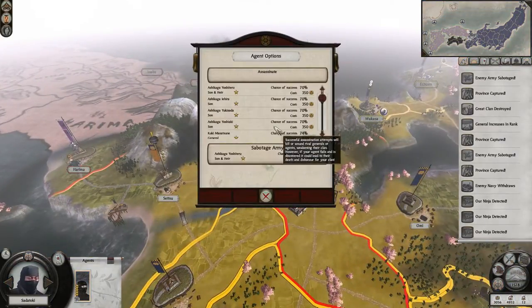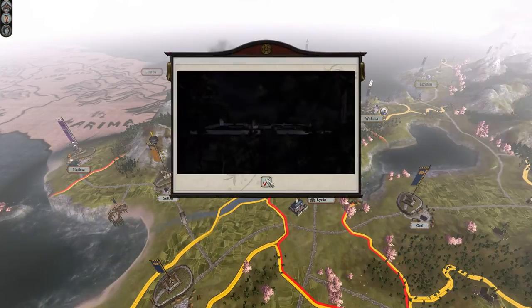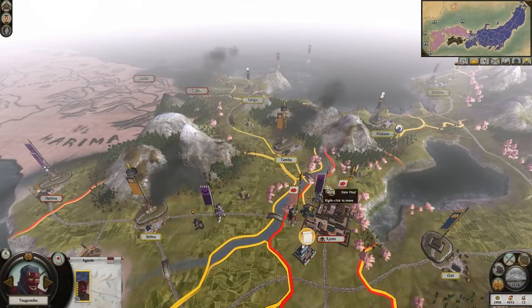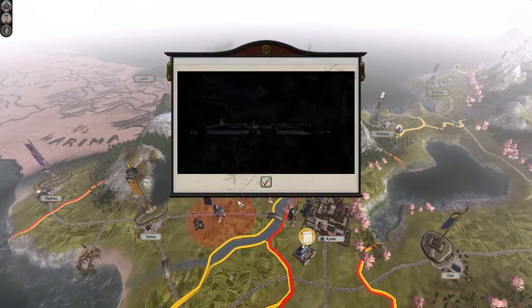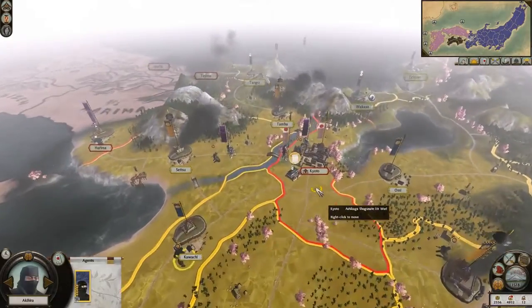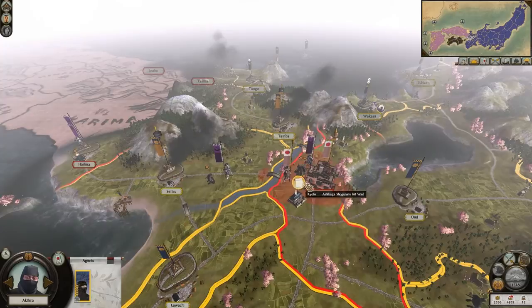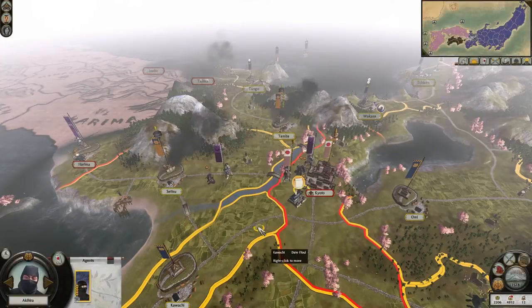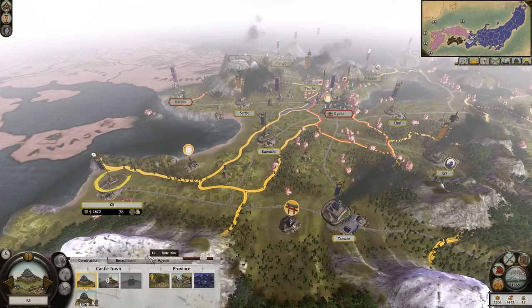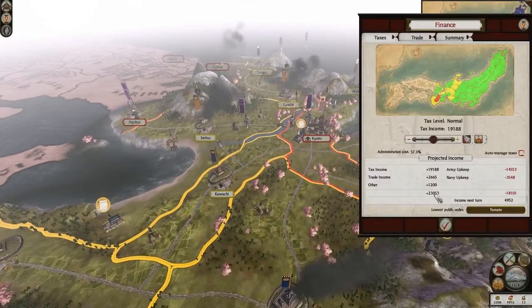Oh my god, are you kidding me? What the fuck? And then they've got one here as well - it's a daimyo. That's a lot of targets to assassinate. Guess we should probably get started. Get rid of this guy. First one - Phil. Good, that's one. Get rid of that guy - just gonna work up the list. That's two. I think that's all of our ninjas moved. Nope, we've got one over here as well. 71% chance, go for it. That's three ninjas gone.